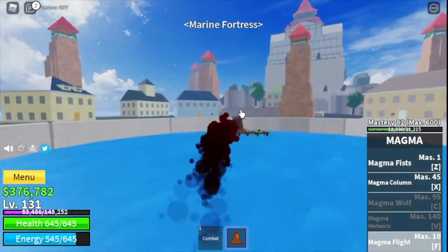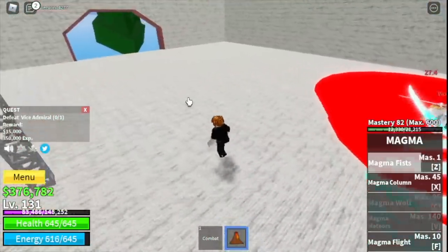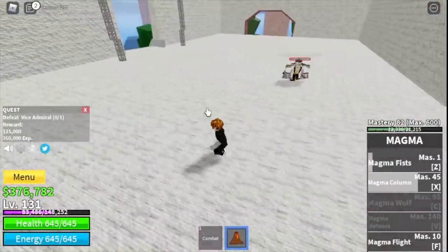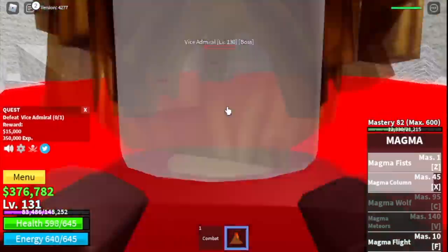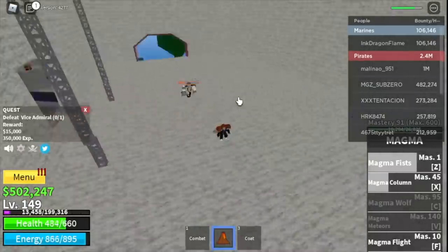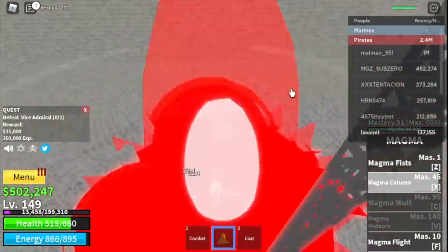After that you can proceed to the marine forest. Here we're just going to focus on one mob — the vice admiral. Same as with Bobby, just dodge the slash. The goal here is level 150 — we're going to skip the petty officers and do server hop. The good thing about server hopping is that you have a chance to get a code, and leveling up is faster.